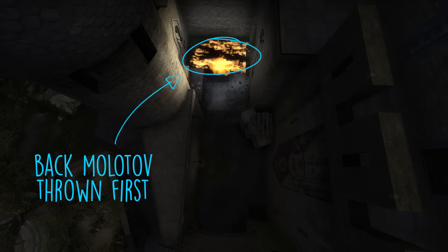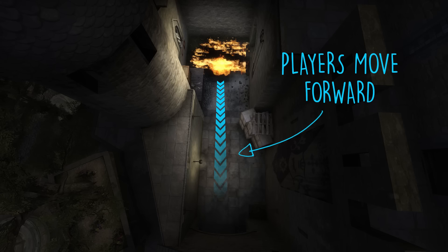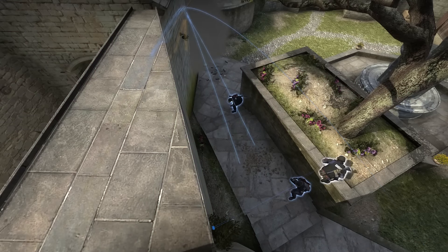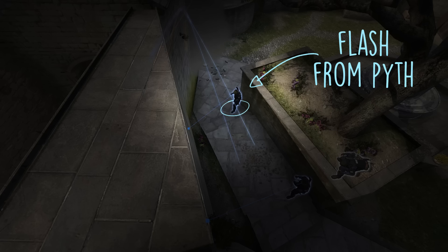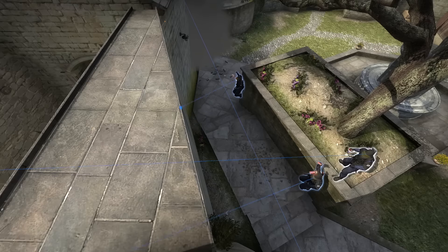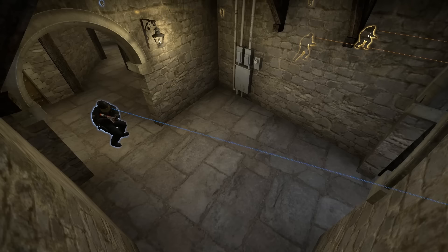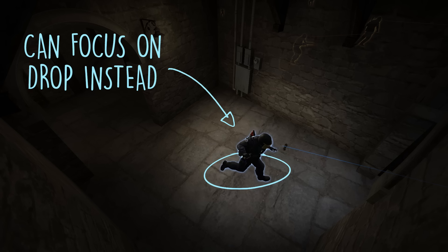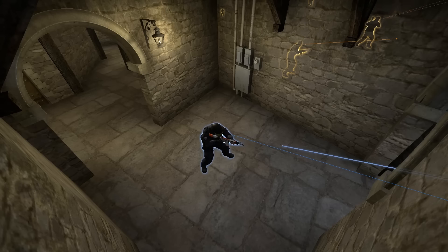I do think this setup could be improved by simply throwing the molotov at the back a second before the others. This would give the terrorist side a chance to move forward to avoid it, and it's at that point when the other two molotovs rain down along with a flash for a very tasty blind BBQ. Pyfe is the one throwing the molotov for the back of long, so it would make sense for him to throw a flash straight after. This would free up Freiburg and allow him to focus 100% on drop, and also result in a far better flash given the position Pyfe is already in.